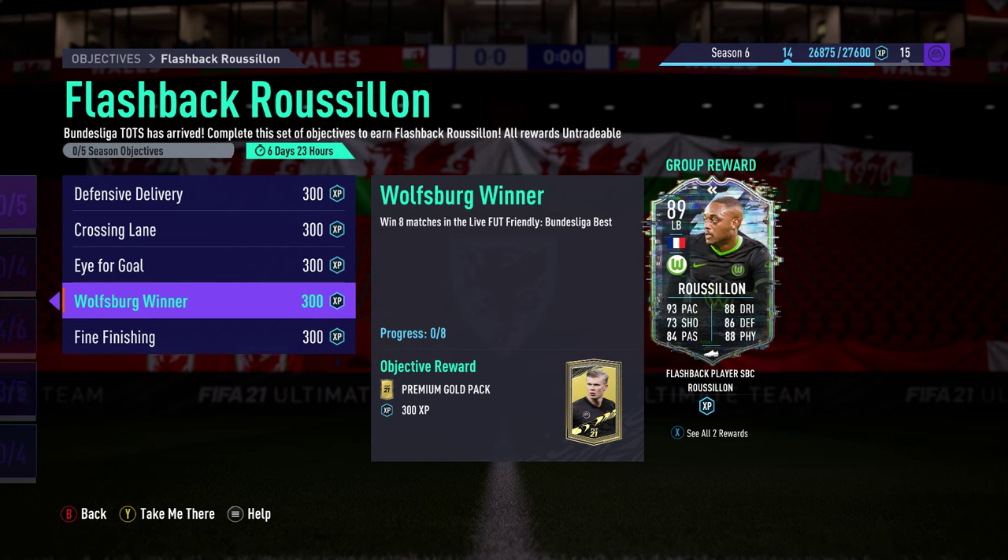The win criteria is the Wolfsburg Winner section — you have to win eight matches within the friendly. Most people will do what's known as golden goal within the community, where the first person who scores wins, and the person who concedes first forfeits the game. That way people can get through the matches quickly and it doesn't have to be as much of a grind as it normally is.